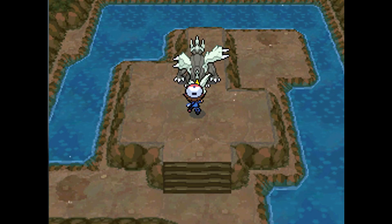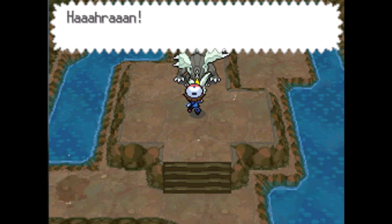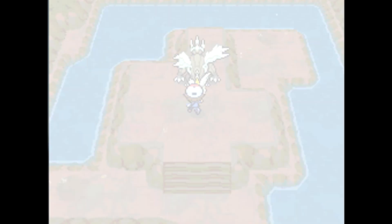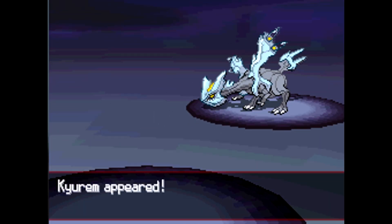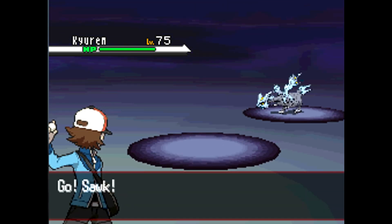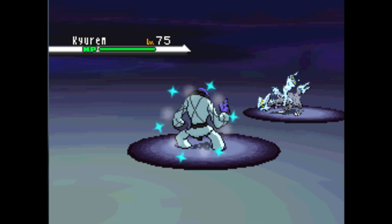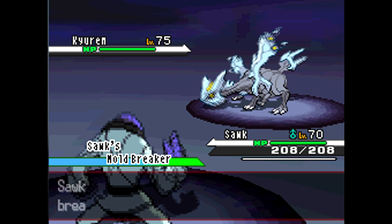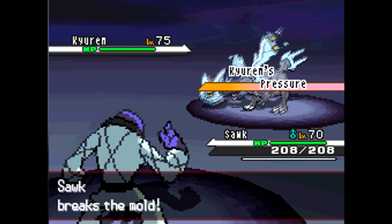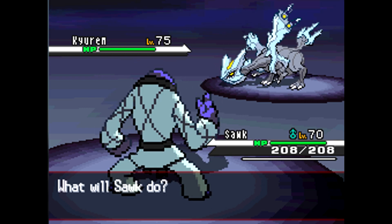I'm going to save real quick. I started out with a Sawk because it's Fighting type and it's super effective against this Dragon and Ice type Pokemon. He's level 75, so you want to have something around that level. I used level 70 because I didn't want to kill him with Brick Break. He does something with Pressure, like Garchomp does.